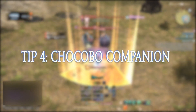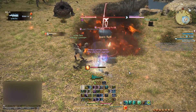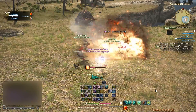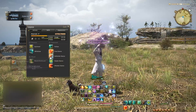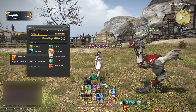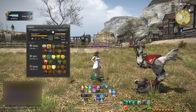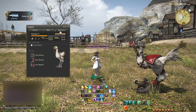Tip number 4: Chocobo Companions. Once you reach level 30 and have completed the quest My Feisty Chocobo, you can use your Chocobo mount, unlocked at level 20, as a fighting partner. They are cheap to summon and very helpful when doing quests. In order to summon your Chocobo to fight, you must use Gysahl Greens, which you can purchase for 36 gil from various vendors located in the three major cities. You can also control your companion's stance and customize its skill tree to be either a tank, DPS, or healer. I will also include a link in the description for more information on companions.